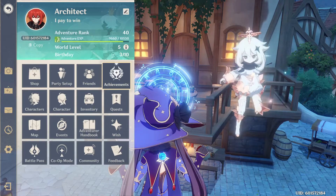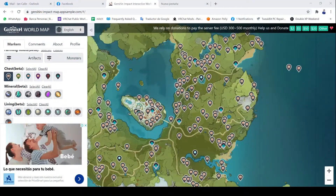Another thing I recommend everyone do is look at the interactive map — it's super useful, especially in the late game. It tells you where to get a bunch of things so you don't have to look for them manually. There are a lot of hidden chests in the map, and you're gonna need to collect geoculus and anemoculus to get more stamina — because in this game your stamina depletes when you run and swim. There are also other rewards for collecting them, and there are resources you're gonna need to level up your characters.